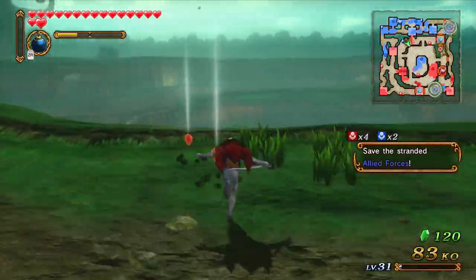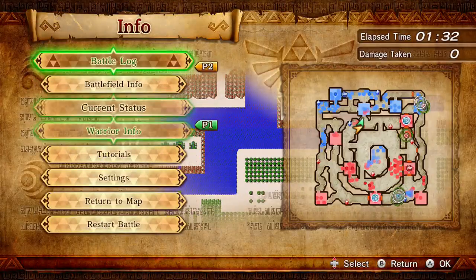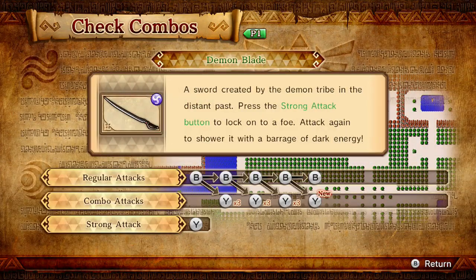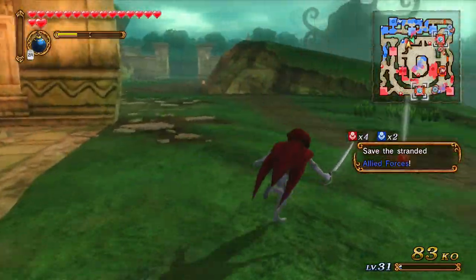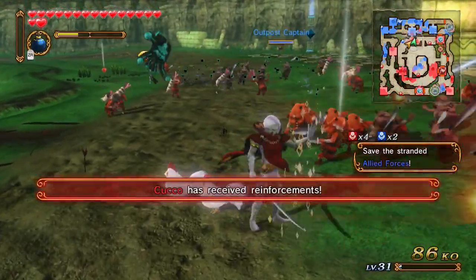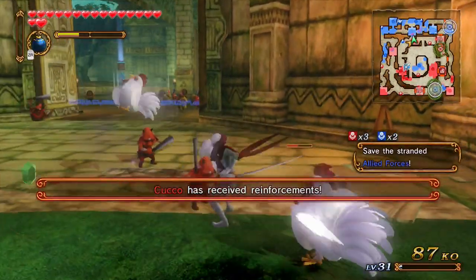Did you figure it out? I don't know what it does. I need to find something I can lock onto to show you. Oh crap, I just killed the creepy. Lock onto a foe, attack again to shower with a barrage of dark energy. Sorry — I was trying not to kill him. I didn't succeed.